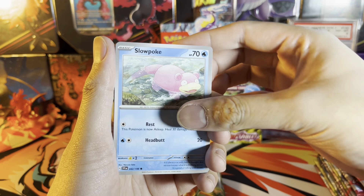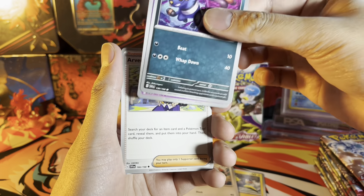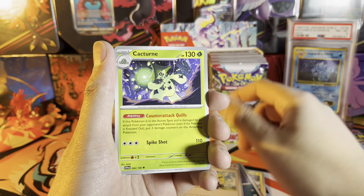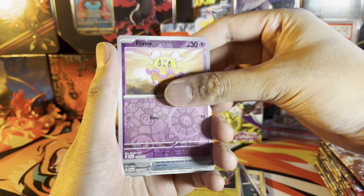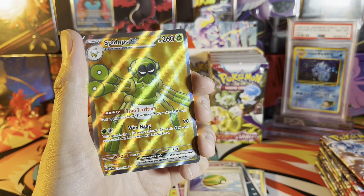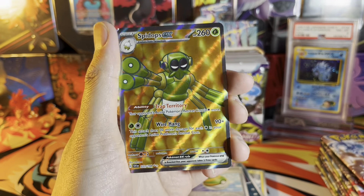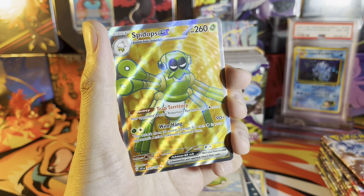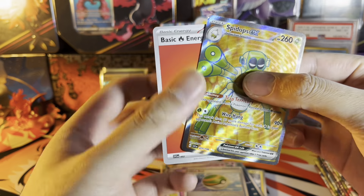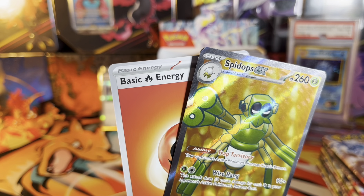We got Mr. Mime, Slowpoke, Wooper, Croagunk, Espathra, Arven, Cacturn reverse, Flittle reverse, Nest Ball, and a Spidops EX — that is an awesome looking card, very very nice. And basic energy fire. It's a little unfortunate we have a bit of damage in the top left corner of Spidops.